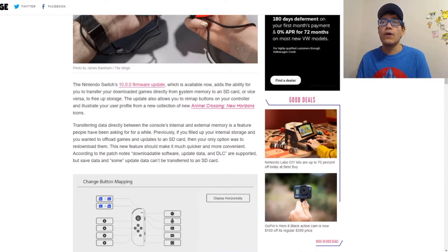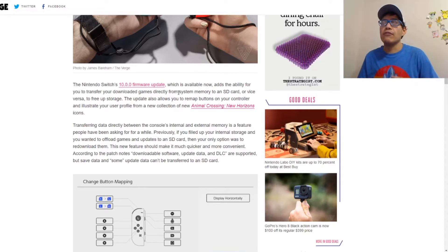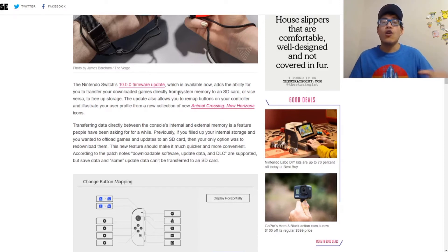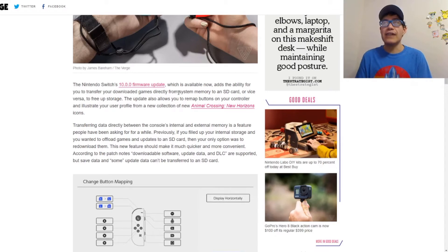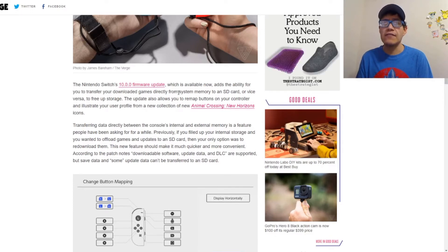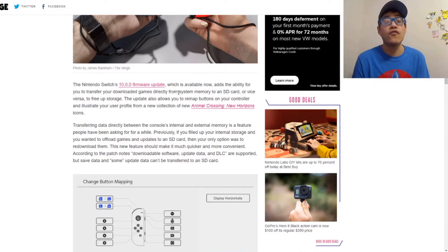Another useful feature is that you can now switch games from internal memory to an SD card, or from an SD card to internal memory, without having to re-download the game. In the past I had to delete the game completely and reinstall it, which was annoying given how large some Switch games are. The internal memory is actually faster than any SD card on Switch since it's directly on the hardware, so games load faster from internal storage.